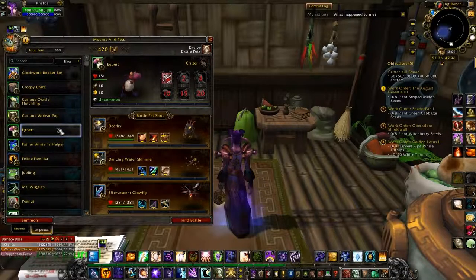Eggbird you get from the Shattrath Children's Week quests. You'll get a choice of, I think, four or five different ones, and he's one of the ones that you get.